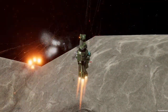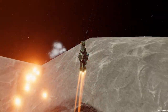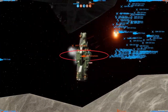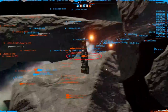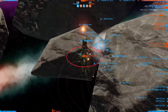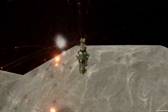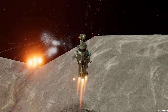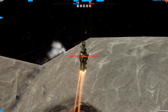Its point defense continues to engage and it does take a few strikes — however nowhere near as much as it would have done nothing. If all those missiles had hit, that battleship would have been severely destroyed, but it lived to fight on for another ten minutes or so. This is a great example of surviving a missile salvo. I hope this has given you insight into how to survive missiles in your first games — have fun and I'll see you again.